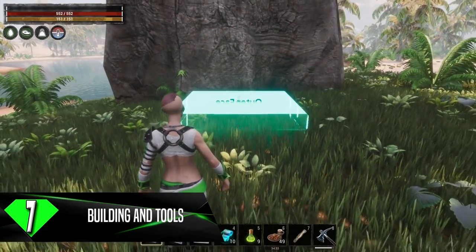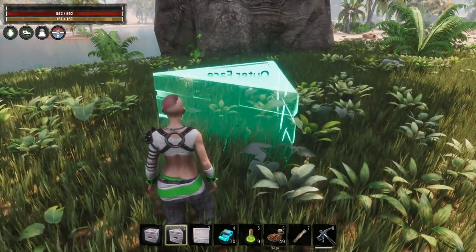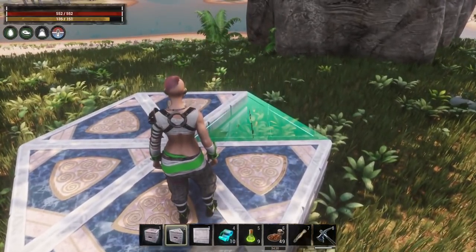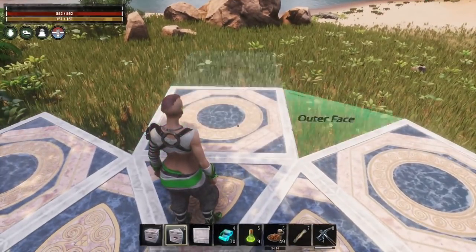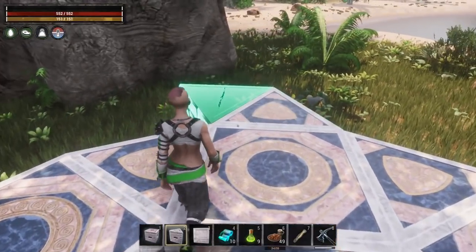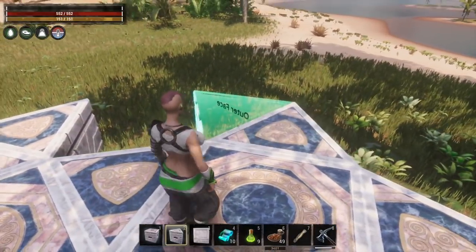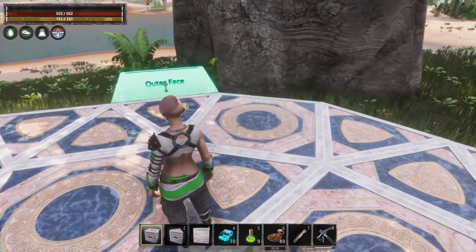That leads me right into tip number 7: craft tools and start building immediately. Your first base is not likely to be the base you keep throughout the entirety of your gameplay. It's very normal for people to build a base, decide they want to move to a more difficult area, and build a new base there. You can have multiple bases on the map if you'd like, but many people just stick to one and move from place to place.